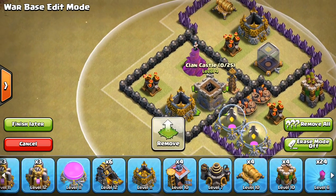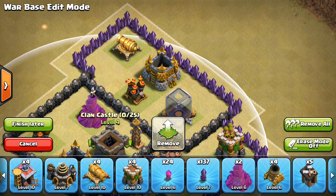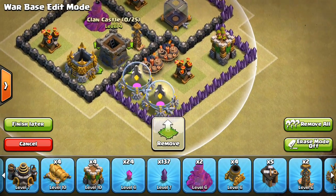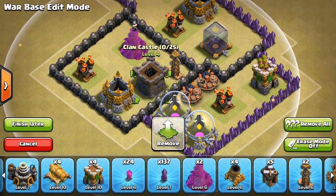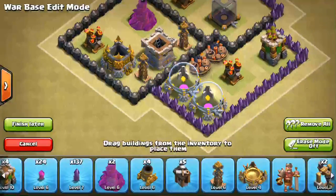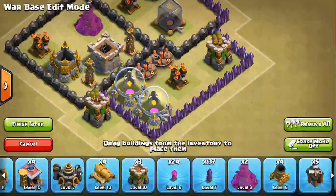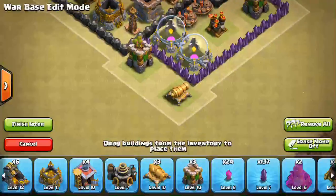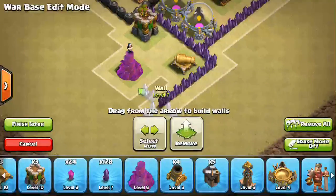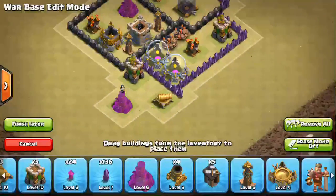From here, let's start building out to the other side. Keep in mind the CC, because it's hard to conceal the CC at Town Hall 8. You want to make sure the base doesn't extend too far beyond that. Let's move this here and put another Tesla in here — that will help the pathing on the Double Giant Bomb set. We can put an Archer Tower right there. That looks good.